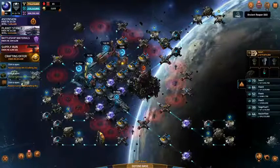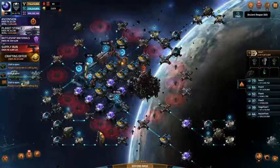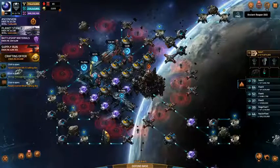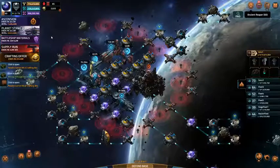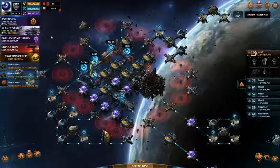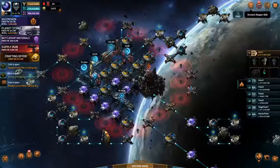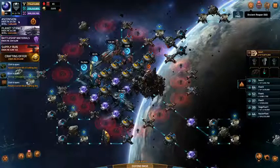Hey everybody, this is Cappy Smack coming to you from Vega Conflict. We are doing the Ascension Axis event and Planet Strike. I basically finished the entire event for both of those in just about one day. The event started yesterday at 5pm Central and now it's a little after 5pm Central — 5:17. I have 3 million points for Planet Strike and 7.4 million points for Ascension.